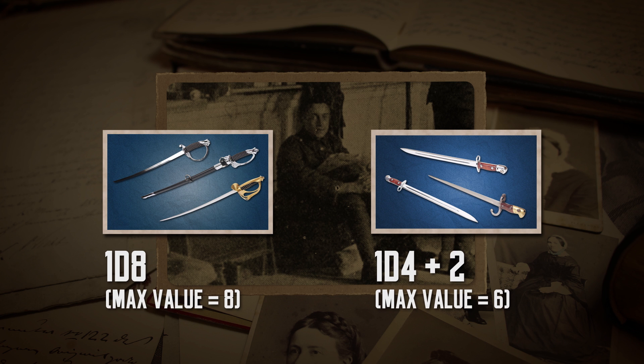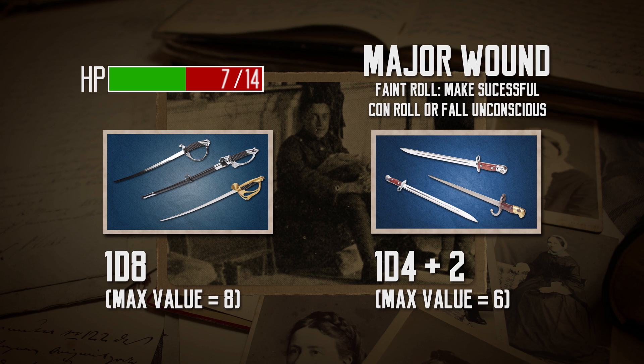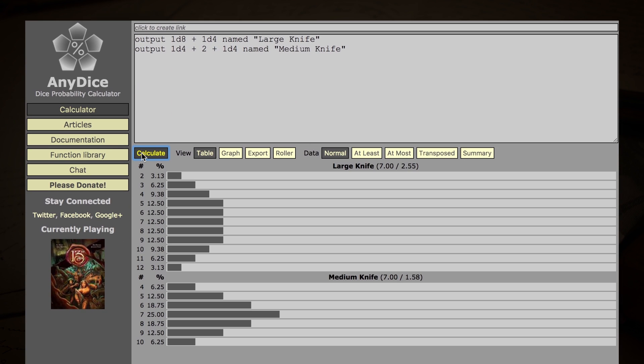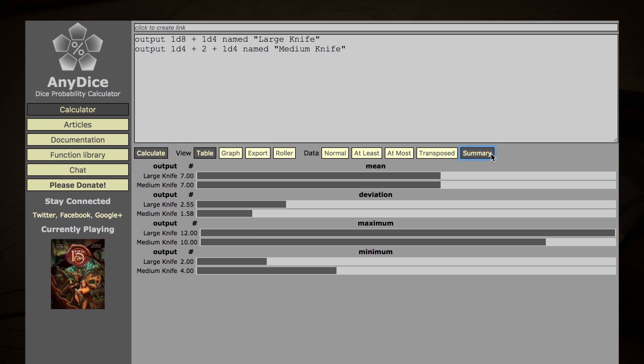You know why? Because I get to pick the medium knife which does 1d4 plus 2 damage — a maximum of 6 damage. That sounds bad. But in Call of Cthulhu, whenever a character receives damage equal to or more than half the maximum hit points, that character will receive a major wound and it will trigger the faint roll. If they fail their constitution roll, they fall unconscious. I established with the keeper that enemy NPCs have to do the same. So I gave my character a larger build for that sweet 1d4 damage bonus. Knowing that the average human NPC has about 12 to 14 maximum hit points, I have to aim to deal 7 hit points of damage to trigger the faint roll. Let's put the 2 weapons into AnyDice. The mean is the same — 7 points — but the medium knife has less deviation.